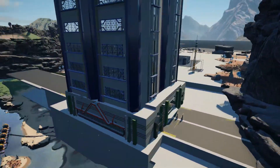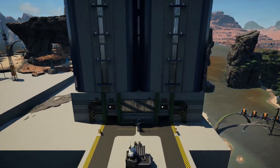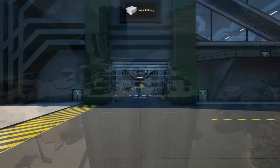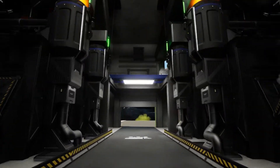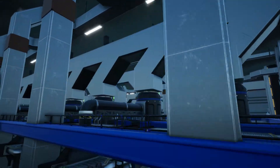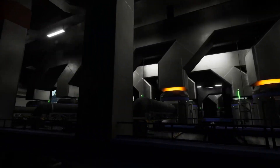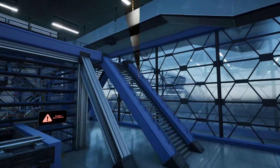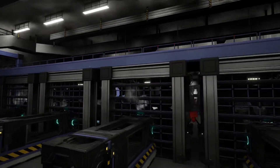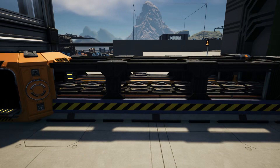Congratulations, you have now created a modular factory system capable of converting 544.21 iron ore per minute into 72.0 Fix-It Incorporated Proprietary Smart Plates per minute. At a rate of 520 awesome sink points per Fix-It Incorporated Proprietary Smart Plate per minute, this will generate 37,440 Fix-It Incorporated awesome points per minute. Because it takes 110,085,192,000 awesome points to purchase all Fix-It Incorporated awesome shop items, it will only take 2,041.9 days to purchase all Fix-It Incorporated awesome shop employee incentives.